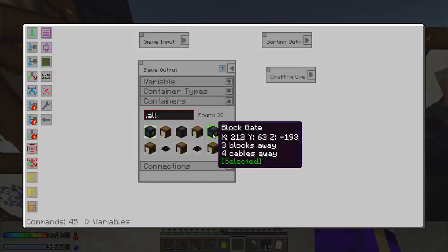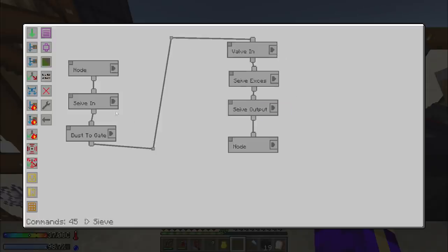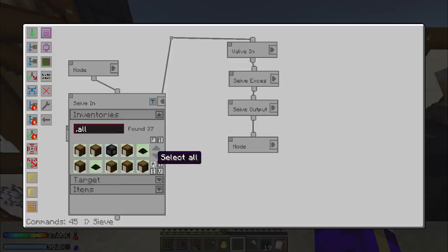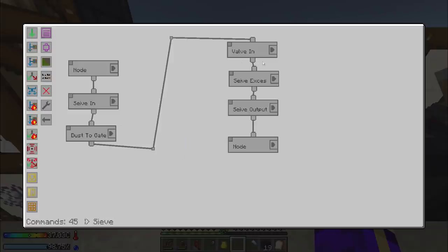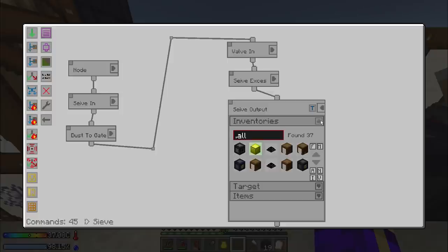Going to the three block gates - that's fantastic. So now we're going to set it up to use the sieve input and sieve output variables. The sieve in inventories - we want to deselect all. If you select all and then invert selection you can easily deselect all - there's probably an easier way to do that. Show variables - I want sieve input, and for the output it should already be set. It is not, but that's an easy fix - it is now set to sieve output.